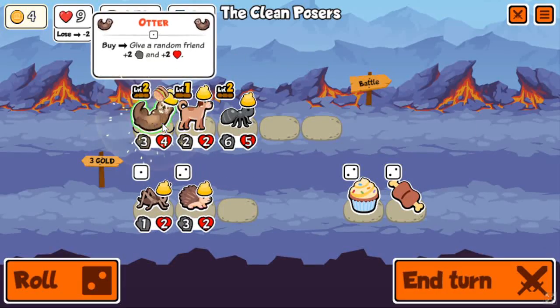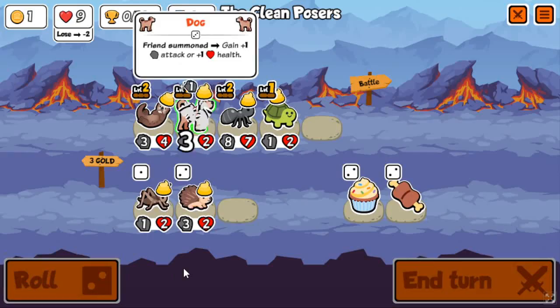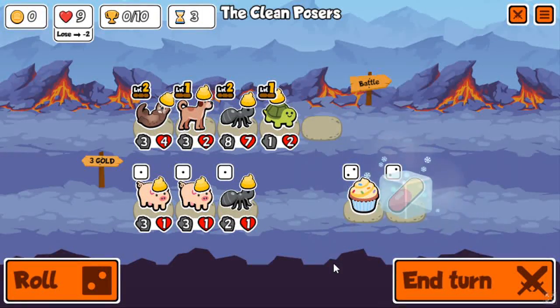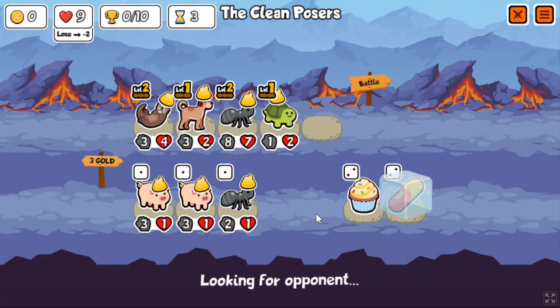I got dog, and I like taking dog — it's a fun unit even if it's not the best. It's still playable and can work sometimes, and buying and selling is a fun strat to go for. Early turtle is very good.